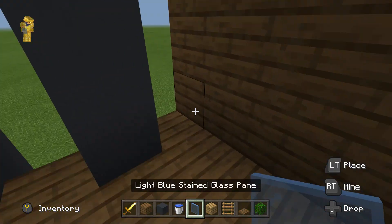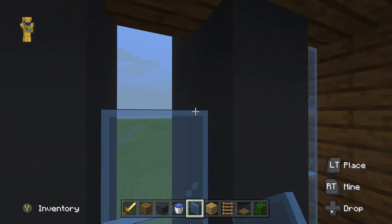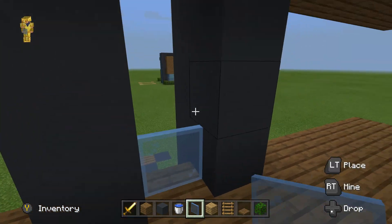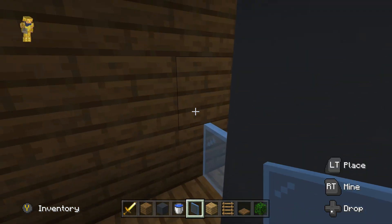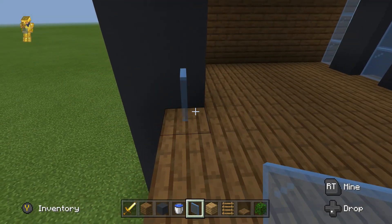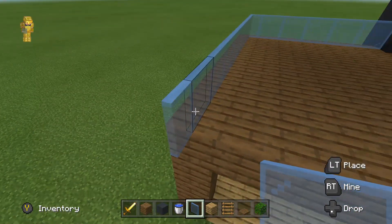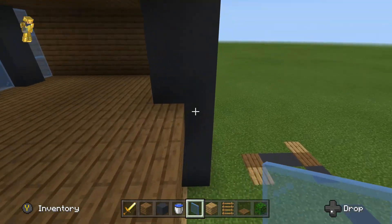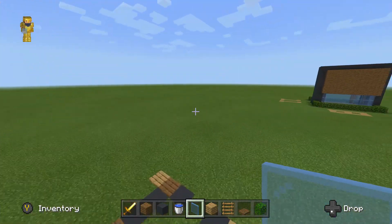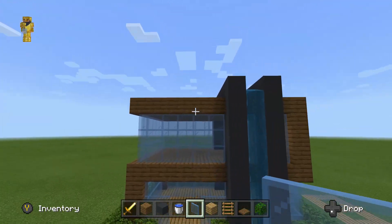Then place some light blue stained glass pane on both sides on the second floor. Make this glass go all the way around this side — that's going to be the big window on this part of the house, this huge window on this side.